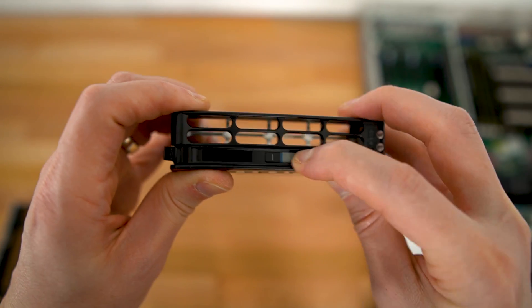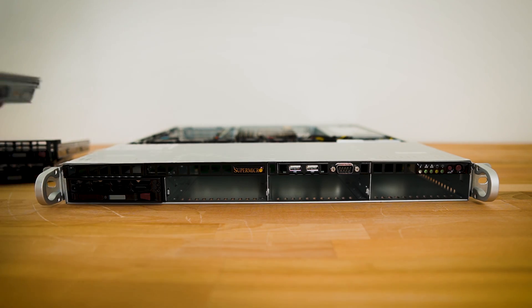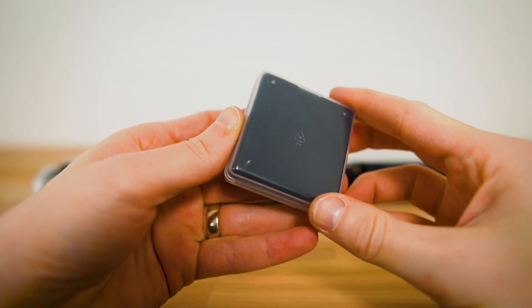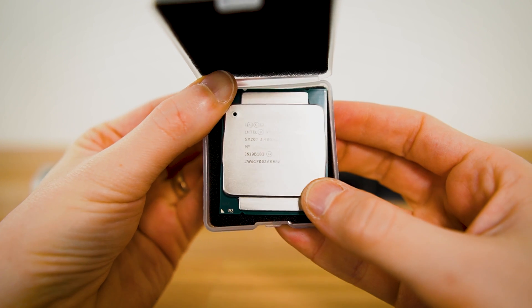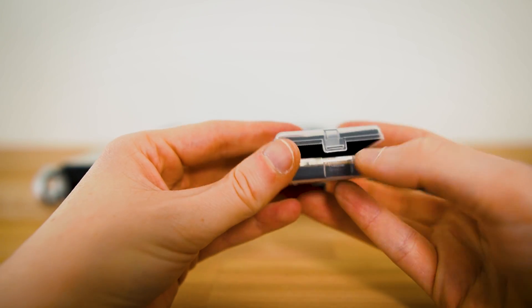Don't forget to put the stickers on and take note of your serial numbers. Once I had all four drives in their converters and then in their sleds, I could slide them right in. Also, totally random — I picked up an additional CPU because I heard some boards don't come pre-flashed with V4 support. So I got a 2620 V3 — it's super cheap and for less than 20 bucks it was a nice insurance policy just in case I needed to flash the boards for V4 support. Plus it gives me an excuse to build another server. Maybe.